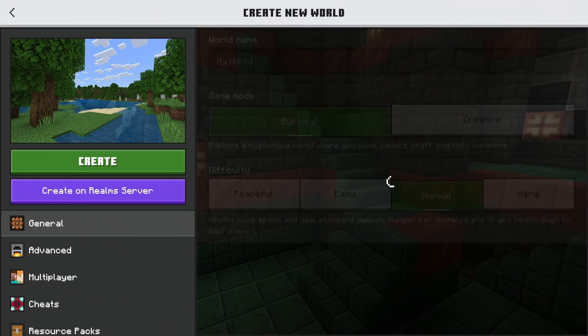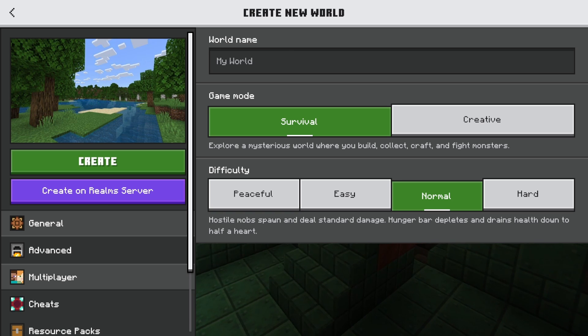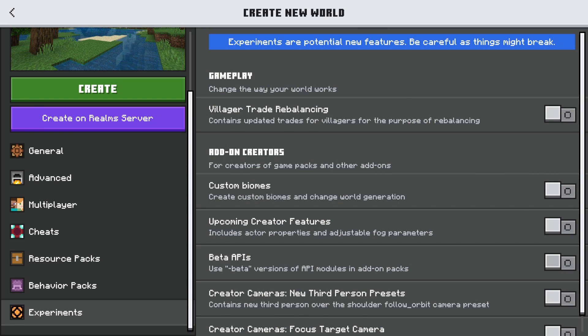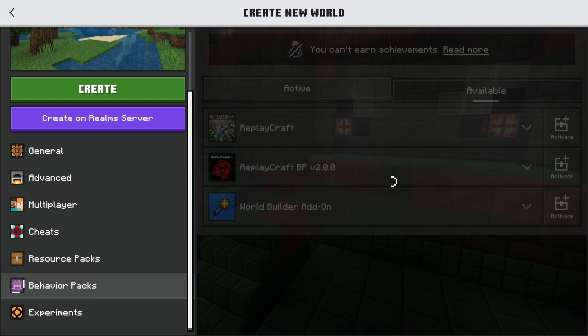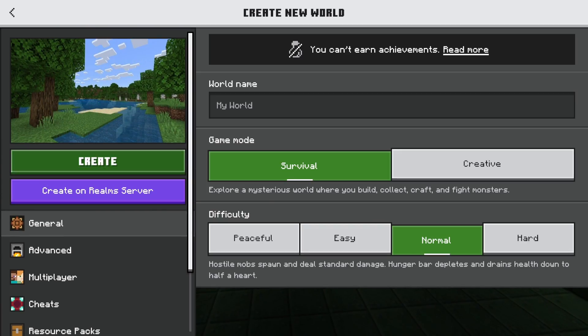In order to get started with the replay mod, you need to do a couple of things on your world. If you're creating a new one, or if you're editing an existing one to add this mod, the process is the same. You need to go into your experiments and enable beta APIs. Then you also need to go into the resource packs or behavior packs once it's installed into your game, and activate it to the world that you want to use it on. From there, you can create your world or go back into your existing world.